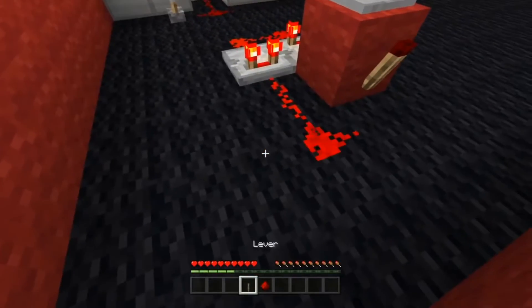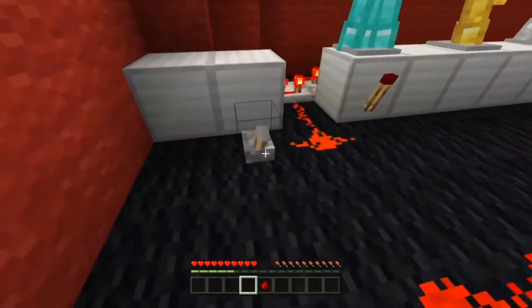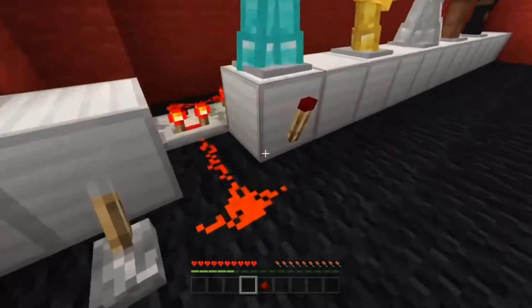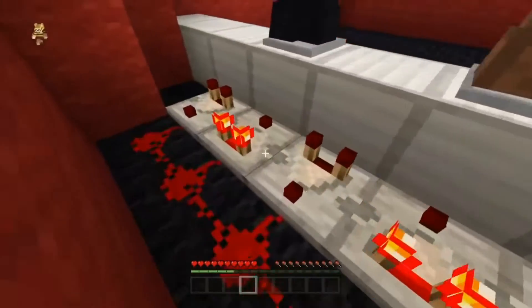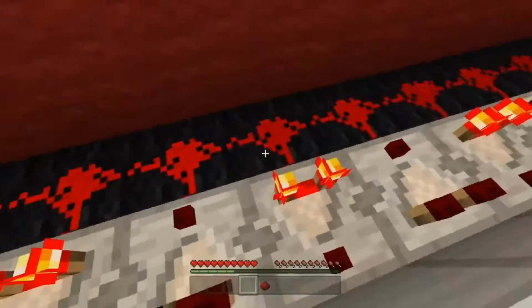And if you want to turn it off, you just grab a lever, put it beside it, and then you switch it off, and that's it. And that works for them too, and it's stackable, so you just do the same thing — look. Very, very simple. You just put comparators back to back like that, so it has to go forward, back, forward, back, forward, back, like that.